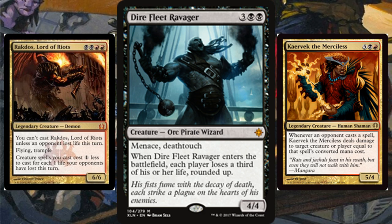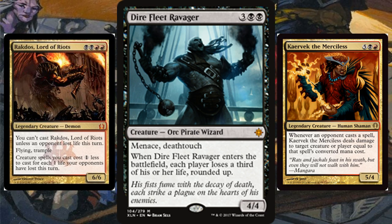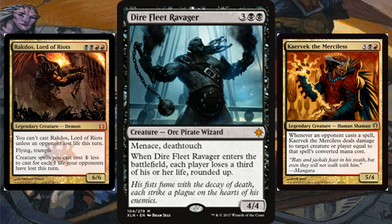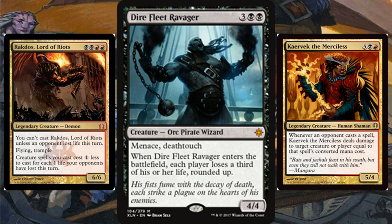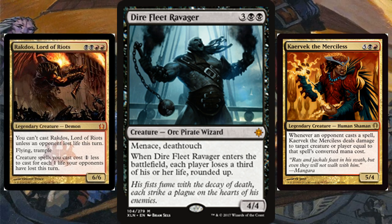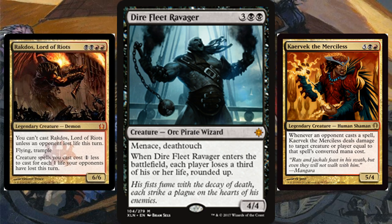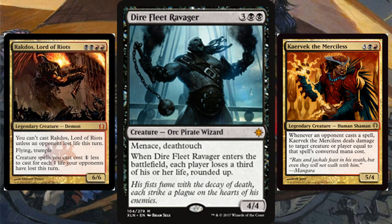Rakdos Lord of Riots is all about cost reduction, and a very common build for Rakdos is Eldrazi — all that does is get you insane cost reduction for generic mana, which is the main downside. That's a lot of cost reduction you're going to be getting off of Dire Fleet Ravager, and that's exactly what you want. The only real downside to that commander is that if you have no way of forcing your opponents to lose life, you can't cast him.